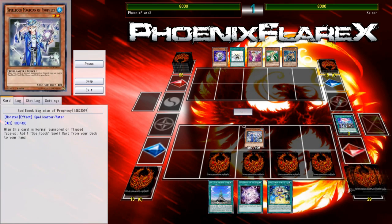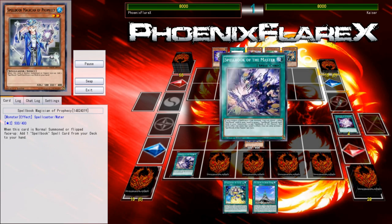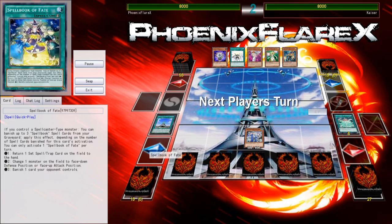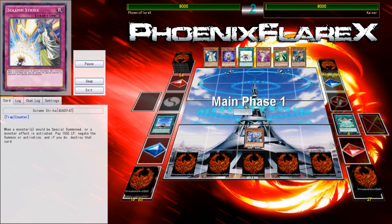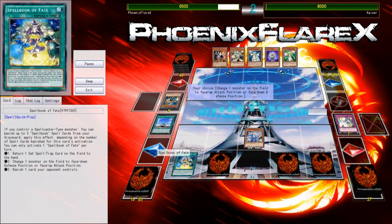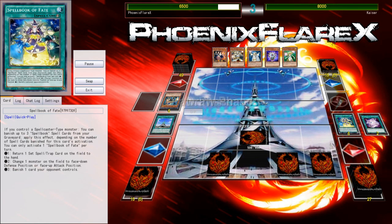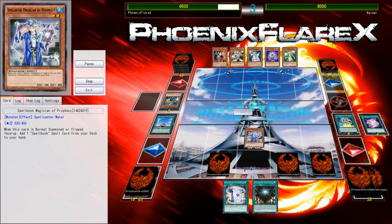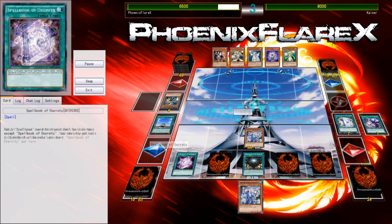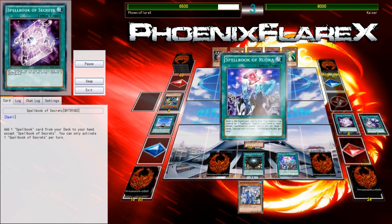Next game I get to start. I start with a nice Demise with the Blue Boy and Rudra being able to correct my hand further. The Demise didn't really get me there, but the Rudra that I had set definitely got me there — I was able to get my Spellbook Magician of Prophecy, get access into Secrets, and all that sort of stuff, which ultimately yielded a very good amount of playmaking potential.